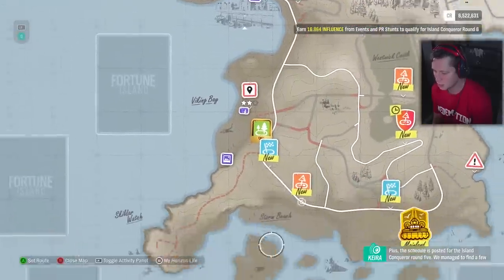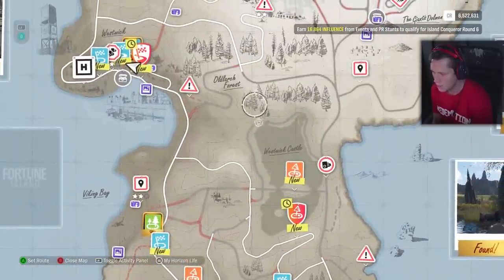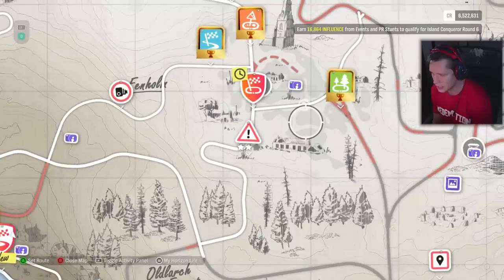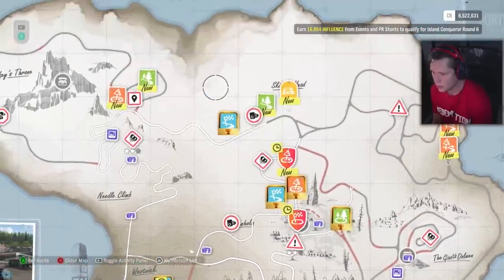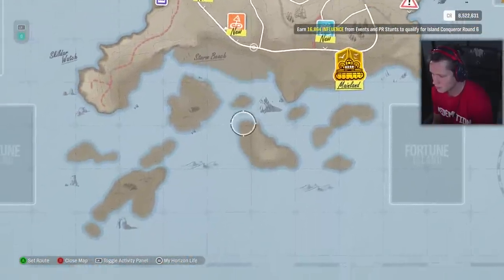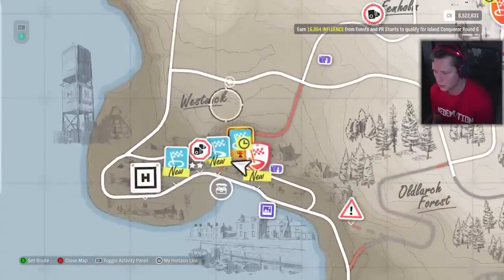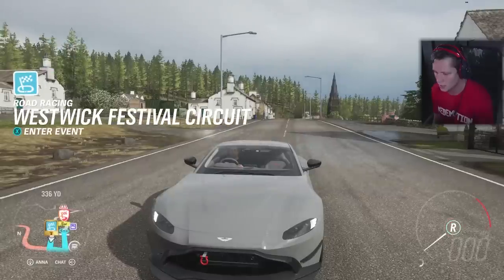We've got some more races — all of them are actual racing races too, which is nice. Westwick Castle — this is kind of a lake type thing through here. We're going to have to figure out what lake the riddle is talking about. I'm assuming it's in here, but if we three-star it in an R8, which means we get to drive our R8, which is kind of exciting, then we should be good.